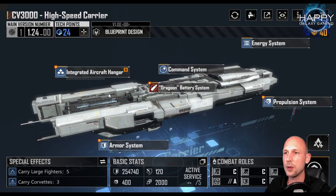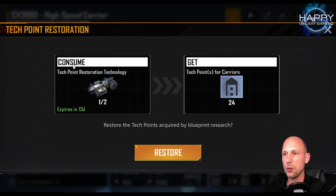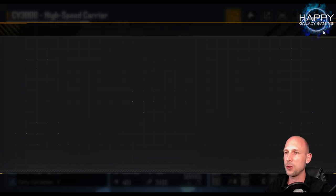This is very simple. You go there, you see your tech points — so 24 — and you can select the circle icon in the top right area to reset them. There will be a confirmation screen. I have two tech point restoration technology items expiring in 13 days, and I would get 24 carrier tech points back. That is the most important thing to understand: what you can get back and what is the most valuable to recover.